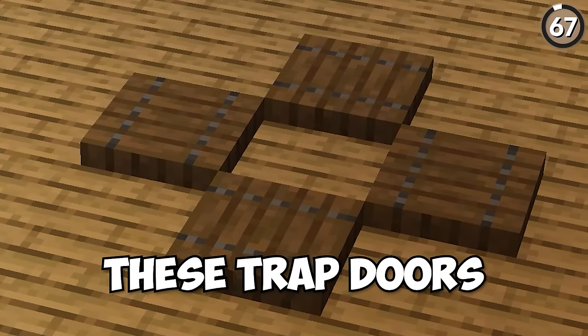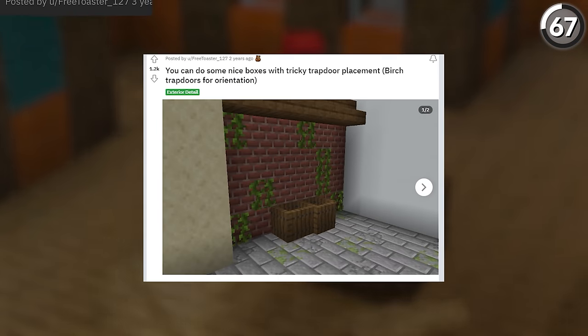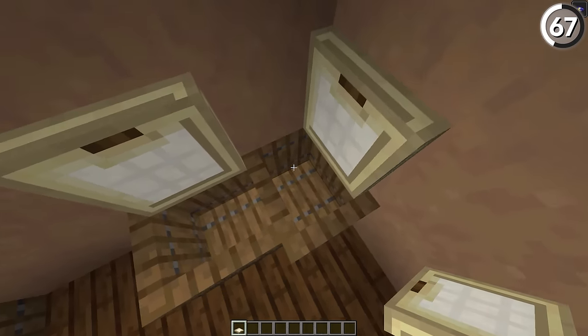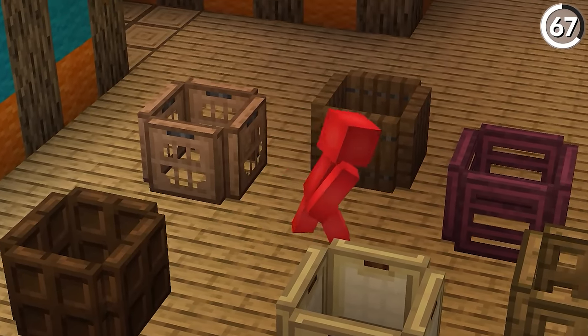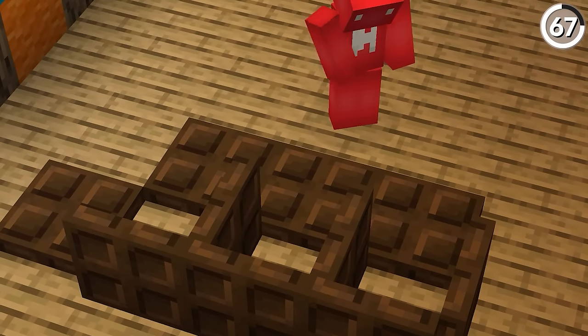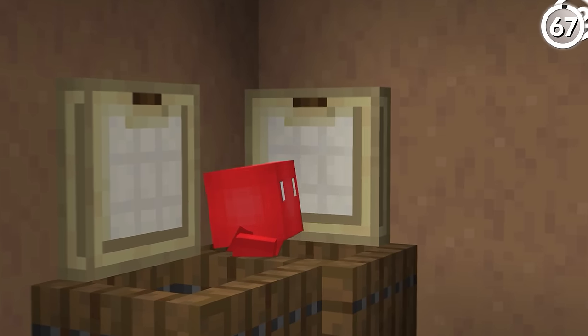When laid out flat, these trapdoors don't look like much, but as soon as we flip them up, you'll notice this user gave us the design for some pretty neat trapdoor boxes to have in your base. What I love most about these is that they don't all look the same, giving you some realistic variety to how the boxes play out. If you look at it with these birch trapdoors, it becomes a lot more obvious what to do.